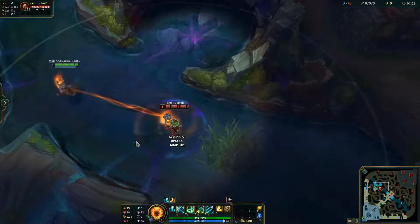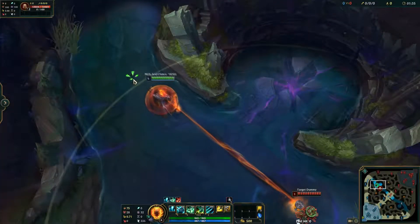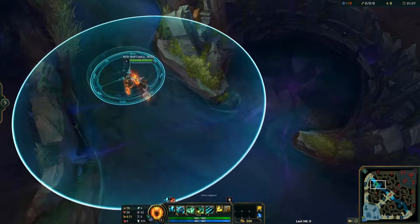Thresh's W, Dark Passage, is a lantern that Thresh can throw out to shield nearby allies who, if they click on it, will be pulled to Thresh's location and have the shield reapplied.